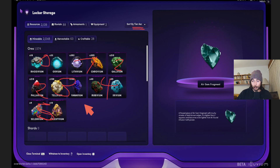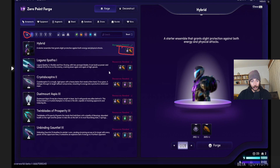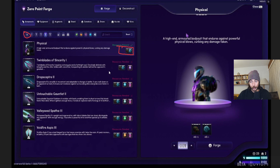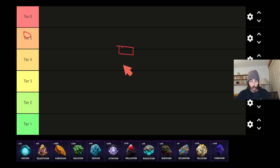If we want to confirm that, we just go into the armaments in your forge. Right here for tier zero you have those two materials, then we have tier one with the next two materials, tier two the same, tier three the same, and so on.